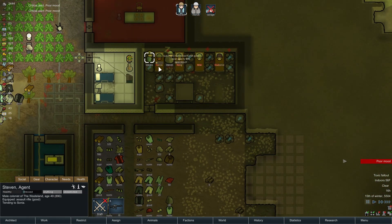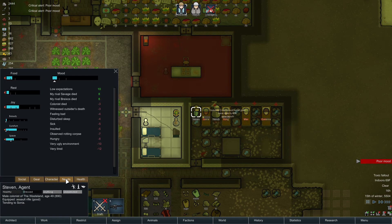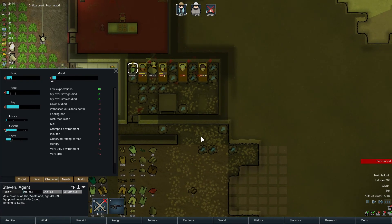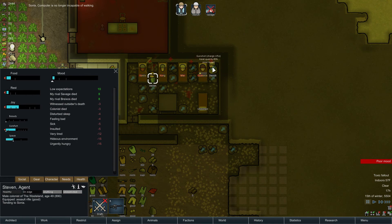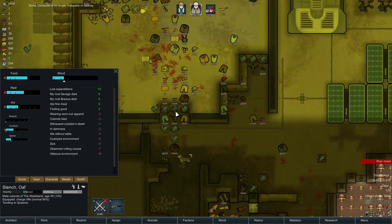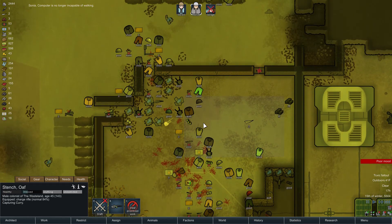Prisoner release. What is Steven's status? Very tired. Alright, Steven, go get some rest, man. Well actually Steven, build that first, then go get some rest. And then Stench can go rescue this guy. Capture.